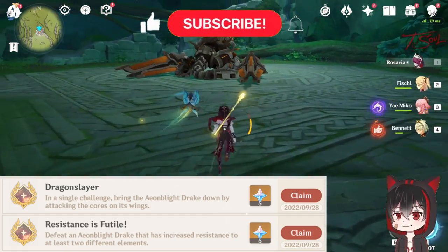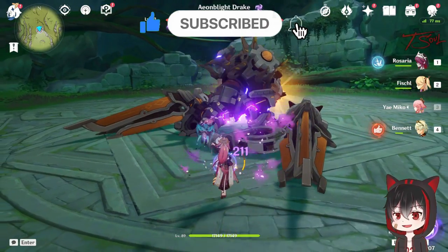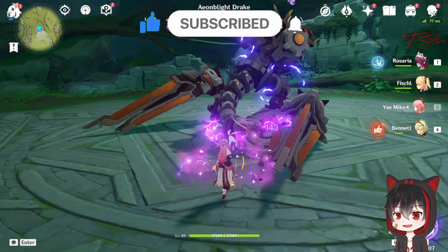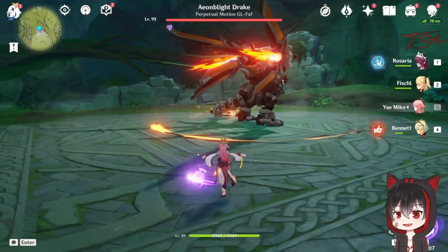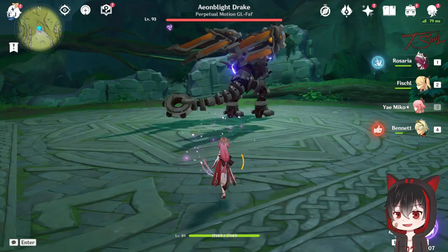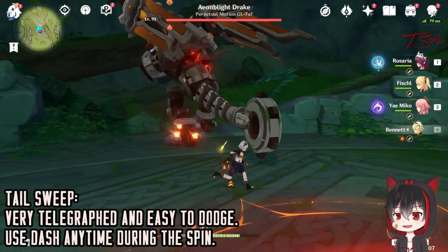This boss is pretty easy as well, not as easy as the one in the desert, but very easy still. It has 5 attacks while on the ground and 4 different attacks in the air, but you can pretty much do the same thing to dodge all of them. Let's start with the ground attacks though.